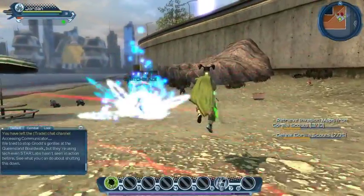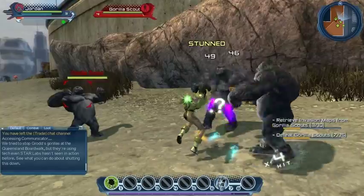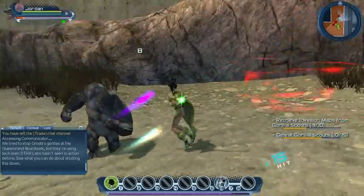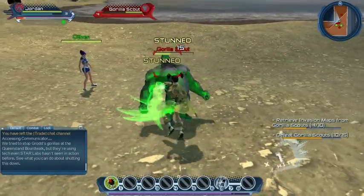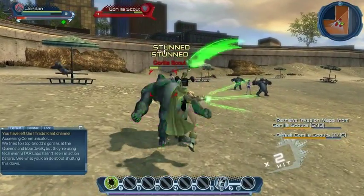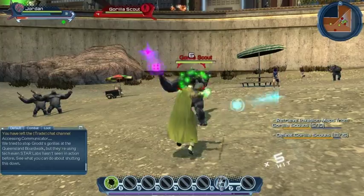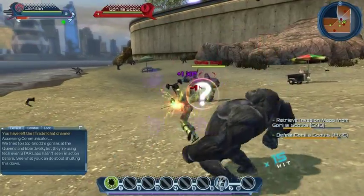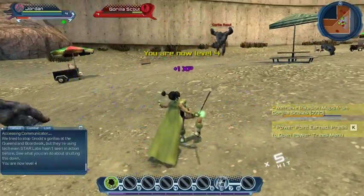There's Switchblaze giving us a hand — they just leveled up by the looks of things. Congratulations! I'm loving these abilities and the staff. A couple of you were asking what I think of the staff — I really like it. It's nice and fast with some really cool combat animations. That big question mark there was one of the invasion maps — they just randomly drop off these scouts. We seem to be cleaning up with absolutely no problems. Level four — congratulations, Jordan!